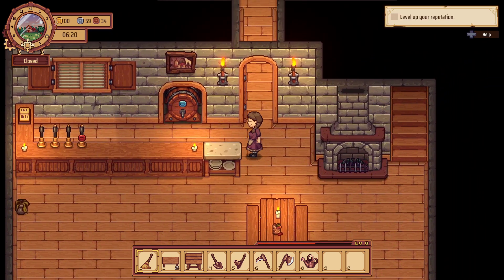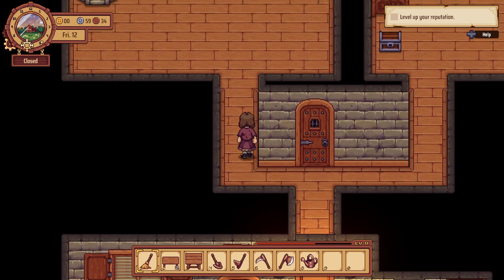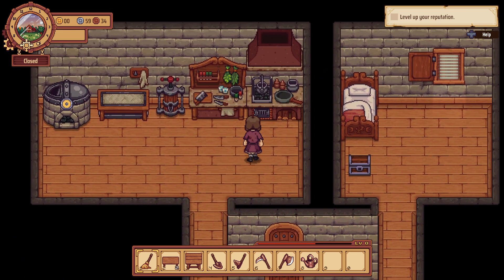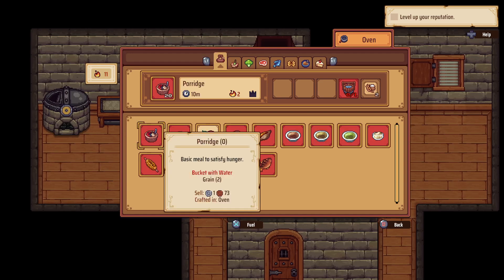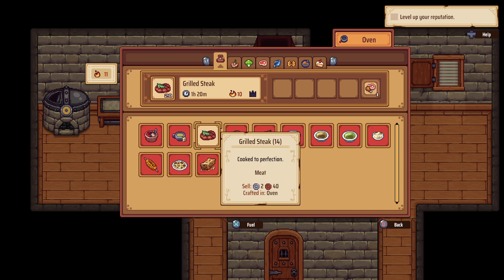I think that means our tutorial is over now. So what do we want to do? Can we cook anything? Our goal that we need to complete seems to be leveling up your reputation. Holy, look at all these recipes! It seems we can only make one though.